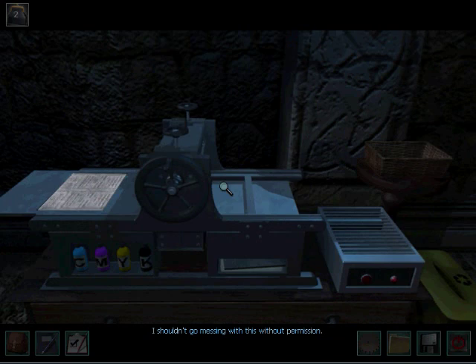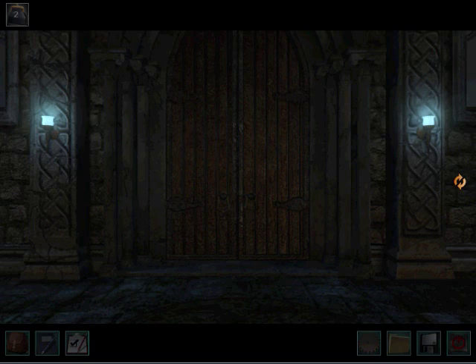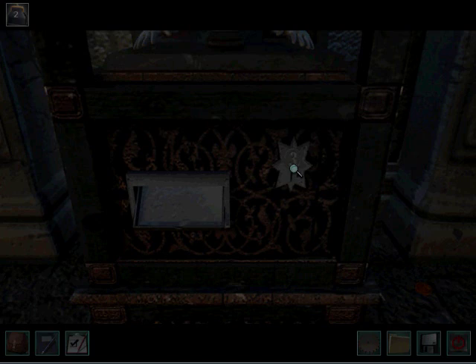I shouldn't go messing with this without permission. A printing press, eh? Oh hey, something to print. Those are the gates. But there's still more to check out here. I don't have enough tokens for Madame Ysbael. What's this? It's a person.